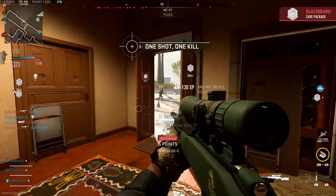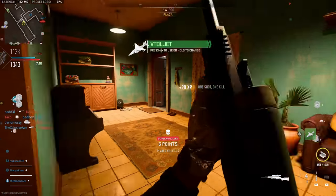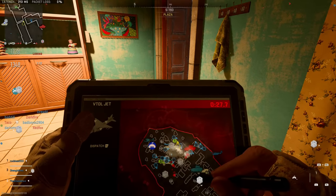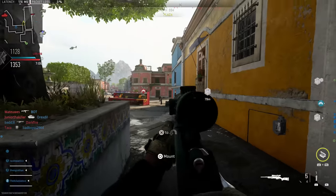Finally, there is a close range cutoff for glint that appears to be five meters. Within five meters, regardless of the glint level of your optic, if you're aiming at an enemy player they won't be able to see that glint. Obviously within five meters they don't need glint to figure out you're standing right in front of them.